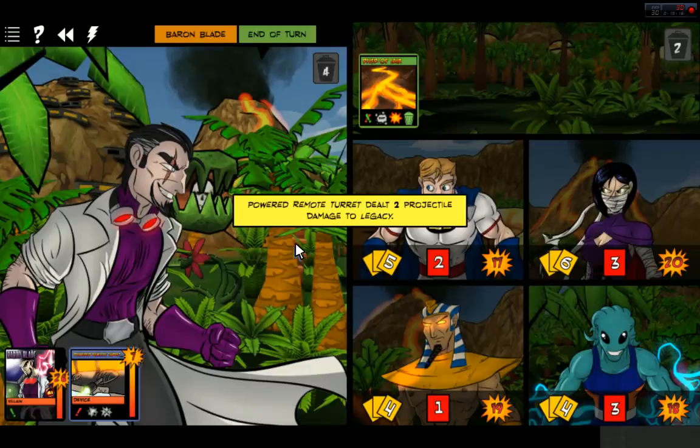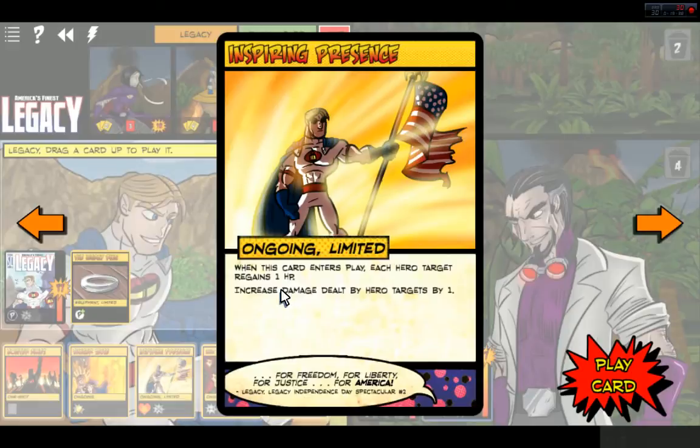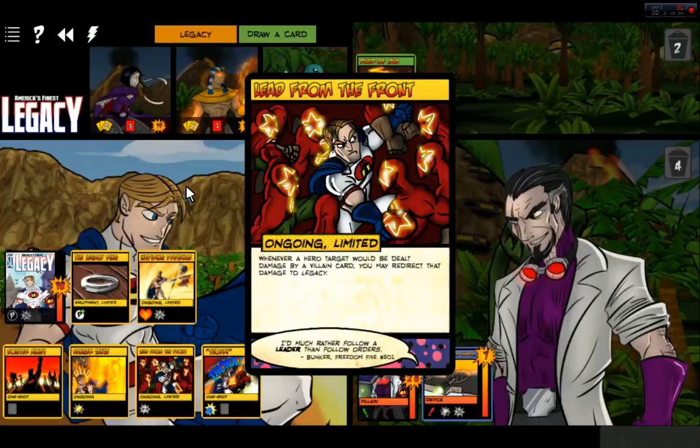Go ahead and choose for me. Two damage was done to Wraith — I thought she had her Stealth on, oh well. We have another Thok. Inspiring Presence — when this card is in play, each hero target regains one HP. We're going to do that. Everyone gains health back, and everyone gets buffed. These guys have the potential to do massive damage.